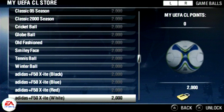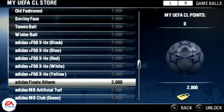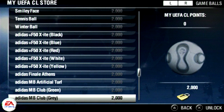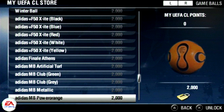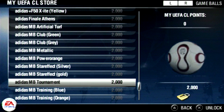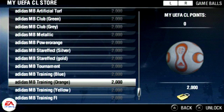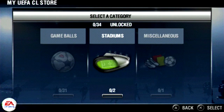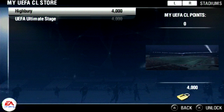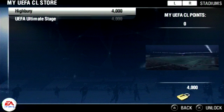There's some Adidas balls here, including the ball from the Athens final which Liverpool and AC Milan played with. There's also something like the one from the 2006 World Cup. There are no Nike ones available. There are two stadiums you can unlock, which is Highbury - kind of interesting because Arsenal did move to the Emirates in 2006.